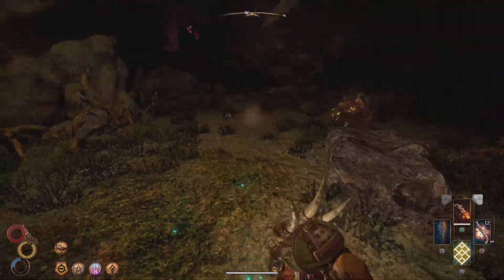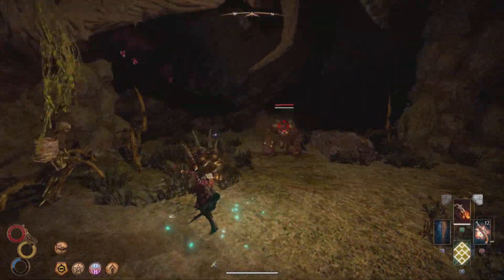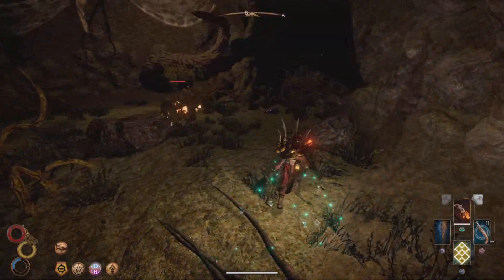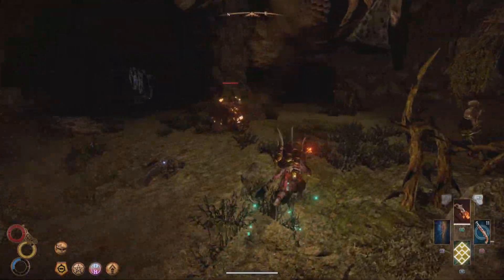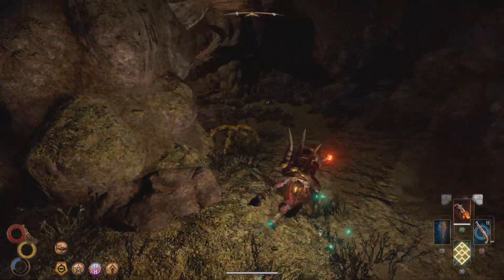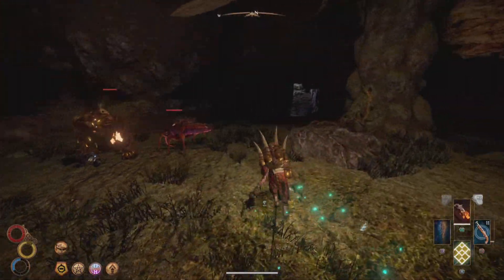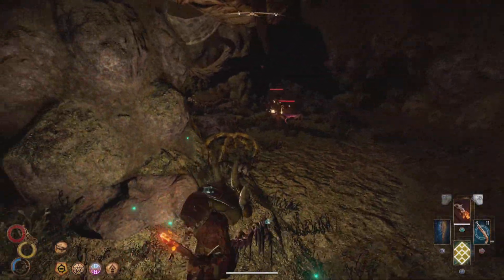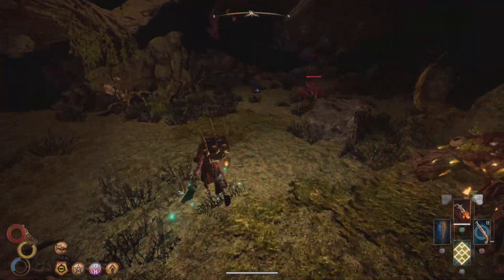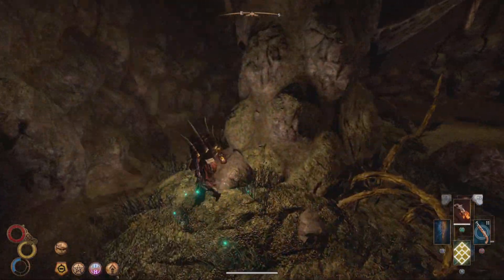This is a Hive Lord — a pretty big enemy and a pretty tough one. They do high physical damage, deal high impact, and they can also cast a little swarm of bugs that follows you around and deals damage. That can inflict a disease on you. What I'm hoping for is that the little assassin bugs come to my aid and take the brunt of its attacks. It looks like it's working out. I'm just going to run around in circles to let the damage over time do its trick.